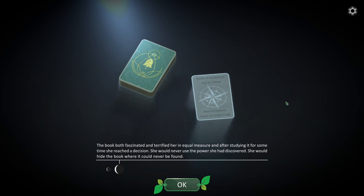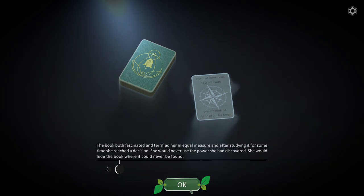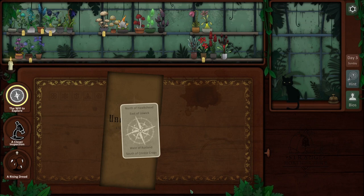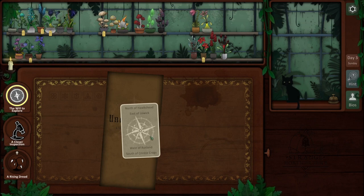The book both fascinated and terrified her in equal measure. After studying it for some time she reached a decision - she would never use the power she had discovered. She would hide the book where it could never be found. Oh, that's not fun is it. Alright, so this time we chose the good answer - we like giving him the right plant. I think next time we'll be a little more devious, keep him guessing!